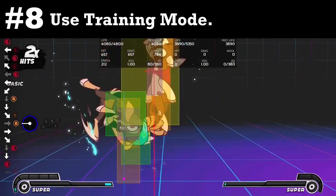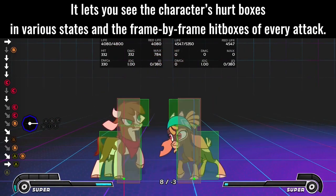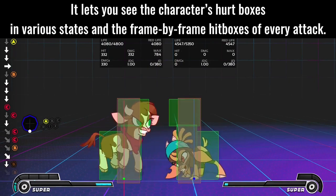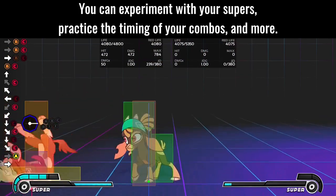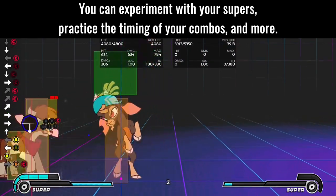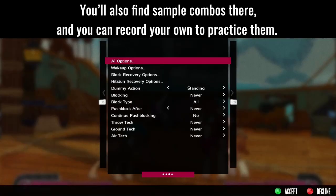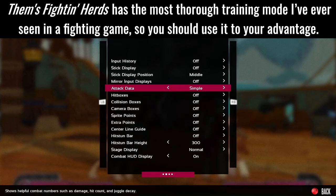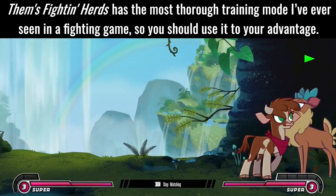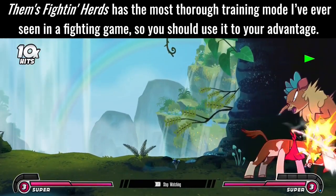Tip 8: Use training mode. It lets you see the character's hurtboxes in various states and the frame-by-frame hitboxes of every attack. You can experiment with your supers, practice the timing of your combos, and more. You'll also find sample combos there, and you can record your own to practice them. Them's Fighting Herds has the most thorough training mode I've ever seen in a fighting game, so you should use it to your advantage.